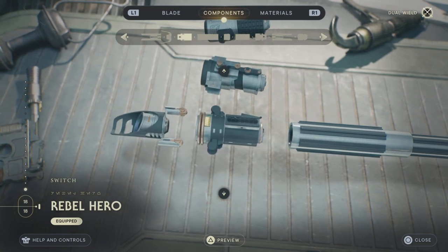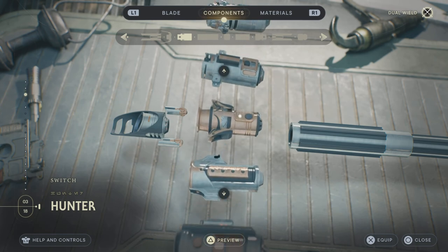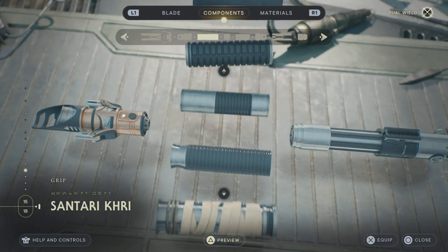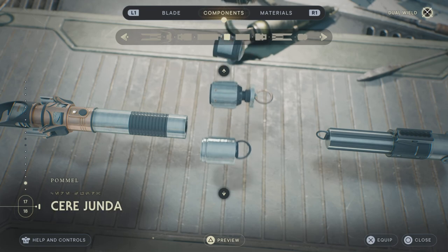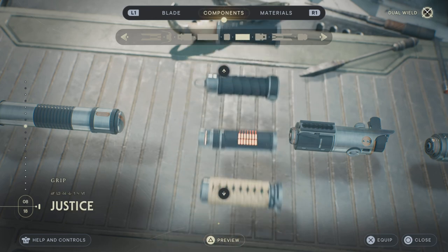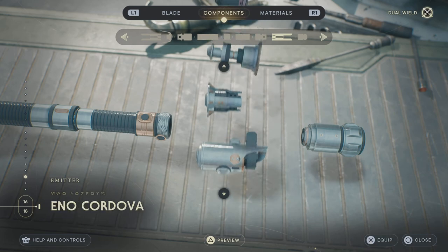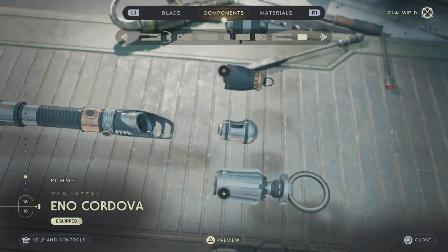Now, for the Switch, you can use the hermit, but since I don't have it, I'm going to go with the Hunter — I think that looks the closest without actually having it. And also for the Grip, you also need the hermit, but if you don't have it, I think you can go Centauri Cree — that also looks darn good as well. And then for the Pommel, you're going to want to go Enor Cordova's. Then kind of the whole same thing over here as well, and for the Pommel again, Enor Cordova's.